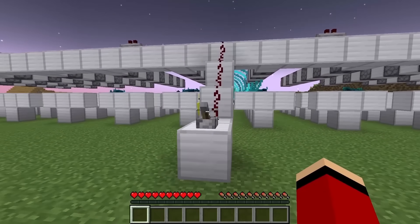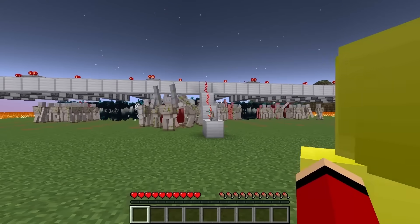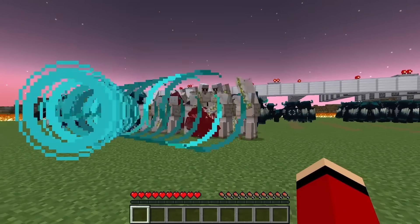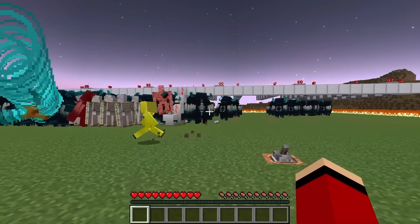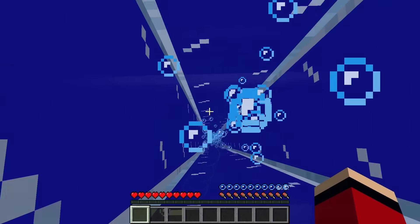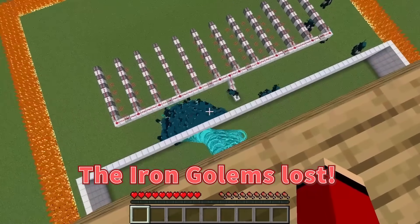I'll activate the Golems! Over here — now! Our Iron Golem army will fight for us now! Go get them, Golems — take out those Wardens! They're fighting pretty hard, giving their all! But there are a lot of Wardens — the Golems are getting beat up! It looks like the Wardens are winning! That's it, I'm activating the security wall! Let's get to high ground — into the water elevator, hurry! The Iron Golems lost, but the security wall seems to be keeping the Wardens out.